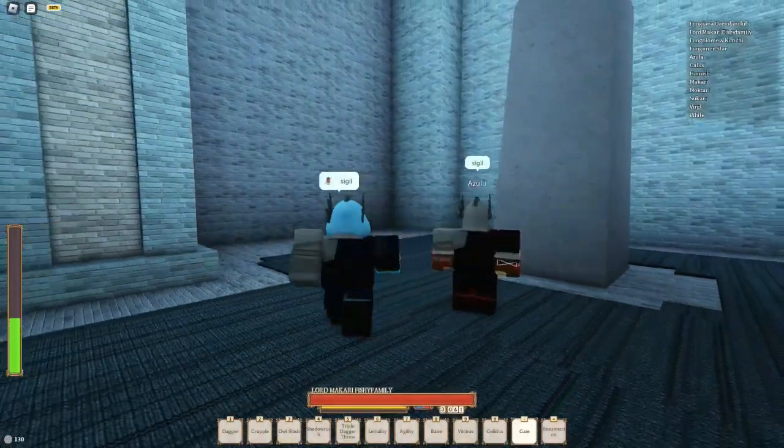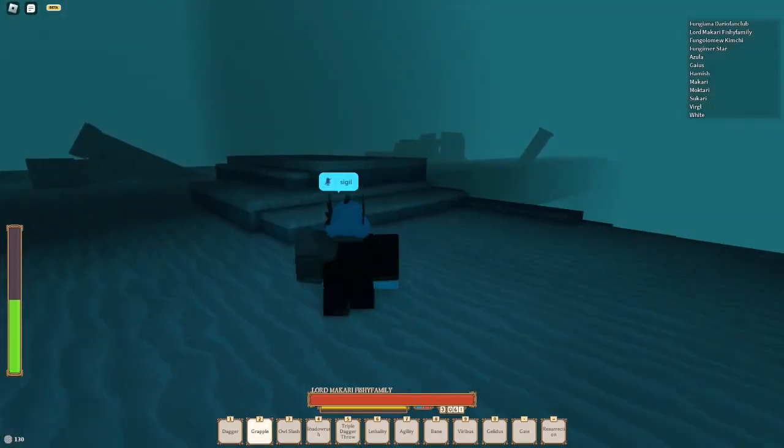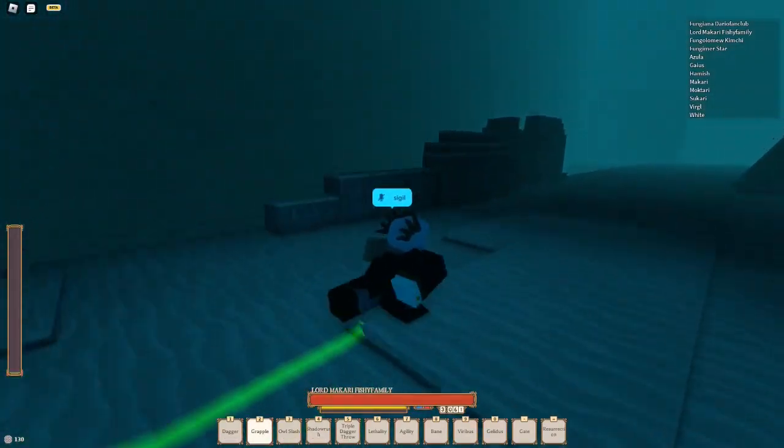Yo what's up guys, it's Shark here. Today I have a show how to get a Charmin Rogue Reborn. So there's a new NPC — he's basically behind the mountain where you get Ultra Spy. Slow down the video if I'm going too fast.